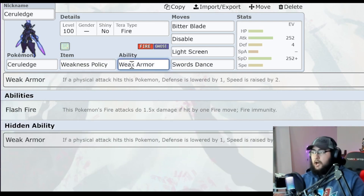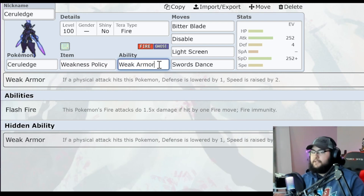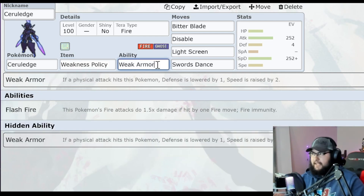Ceruledge has Weakness Policy and Weak Armor. Weak Armor lowers Defense by one but raises Speed by two. Weakness Policy raises Attack and Special Attack by two stages if hit by a super effective move. So if Samurott uses Razor Shell or Hydro Pump, it's going to activate Weak Armor, and Razor Shell will also activate Weakness Policy since it's super effective. It could possibly have Night Slash as well. So if you get hit by Razor Shell or Night Slash, you get plus two Speed, plus two Attack, plus two Special Attack, but also minus Defense — so you'll have to look out for that.